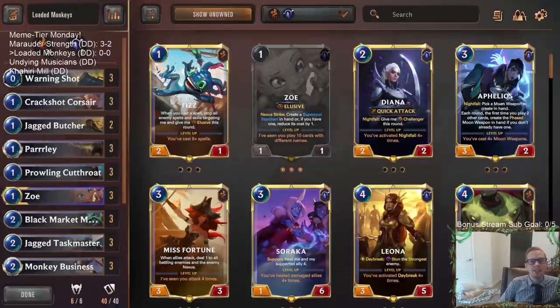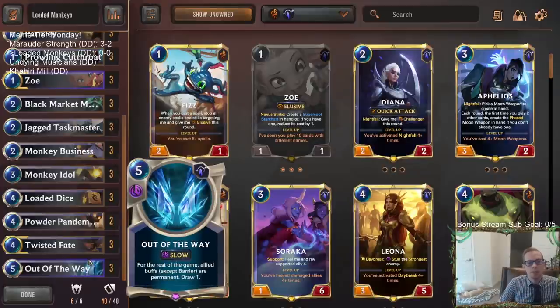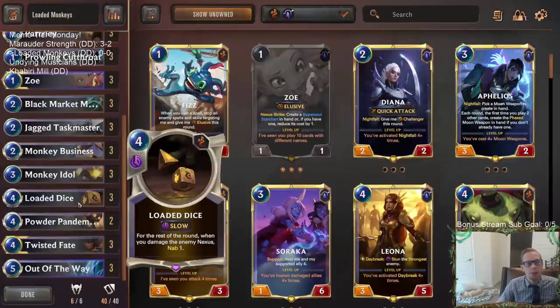Welcome everybody in Twitch chat and on YouTube for another Meme Tier Monday fun combo deck. We got a brand new combo from our newest expansion: the new card Loaded Dice, four mana slow speed. For the rest of the round, when you damage the enemy Nexus, nab one. Combined with Out of the Way - for the rest of the game your allied buffs except barrier are permanent. So we play Out of the Way first, then Loaded Dice, and that makes it permanent for the rest of the game.